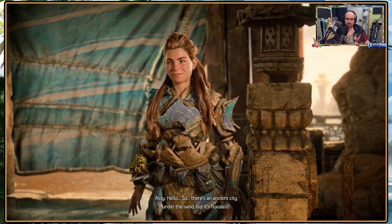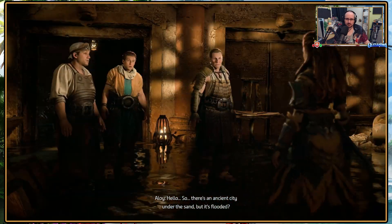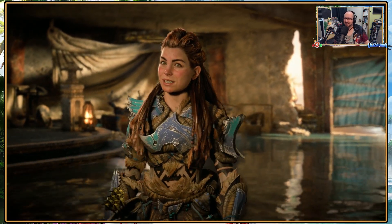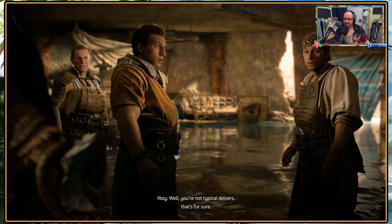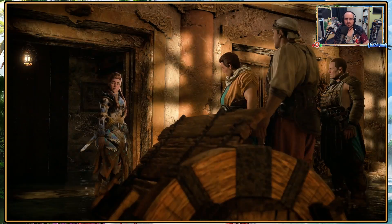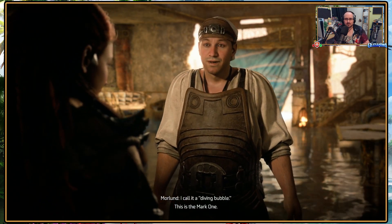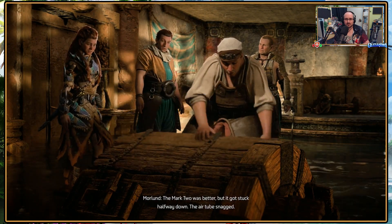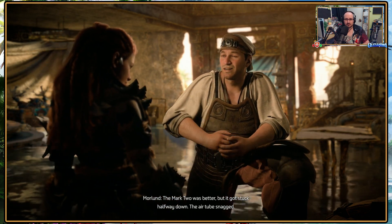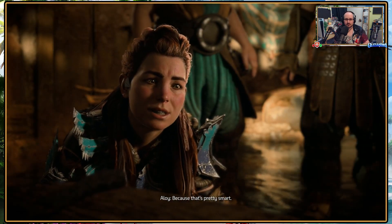There's an ancient city under the sand but it's flooded. Suddenly a Nora spear maiden appeared. 'You're not typical delvers.' That's for sure. Someone's been through here. 'What's this?' 'I call it a diving bubble. This is the Mark 1. The Mark 2 was better but it got stuck halfway down — air tube snagged.' 'You went down in that?' 'I hardly expect a layperson to understand.' Because that's pretty smart.